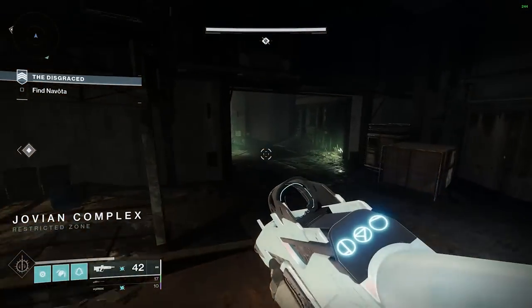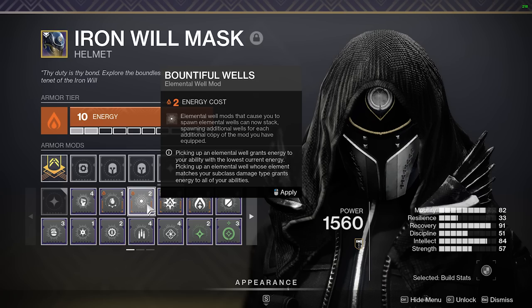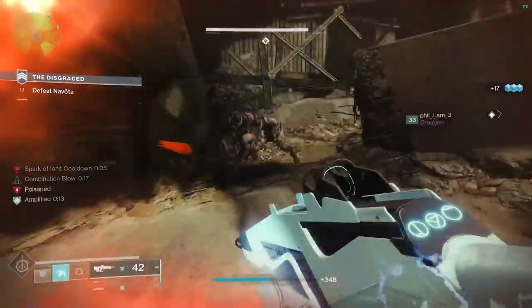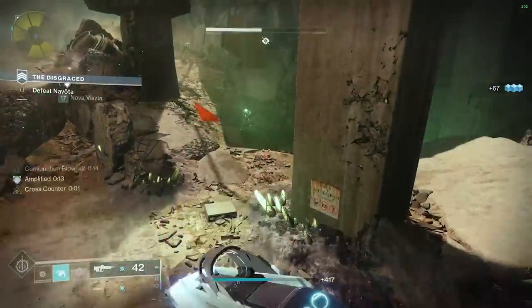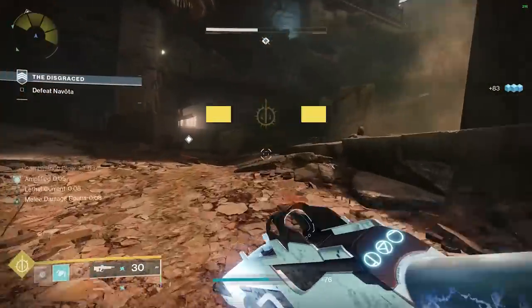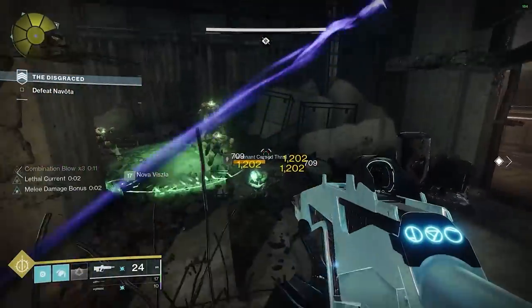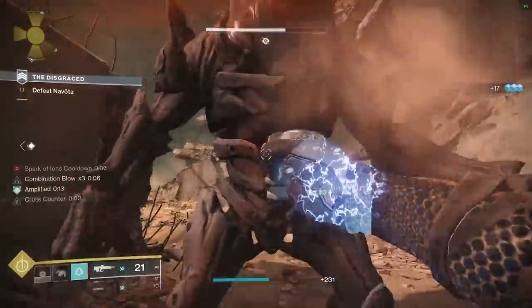Another great mod is Bountiful Wells — easily one of the strongest in my opinion, because if you were to make a well, you make a second one. So if you get a grenade kill with Elemental Ordnance and have Bountiful Wells on, it makes two instead of one. The key thing: any time you pick up an elemental well that matches your subclass, it gives you ability energy for all three neutral abilities — class ability, melee, and grenade. If it doesn't match your subclass, it gives energy to the lowest charged ability. This makes ability looping builds so much fun.